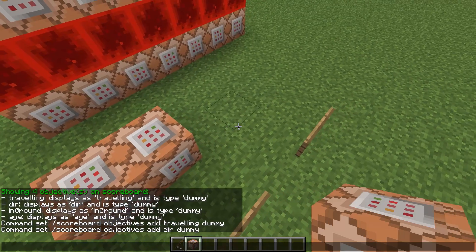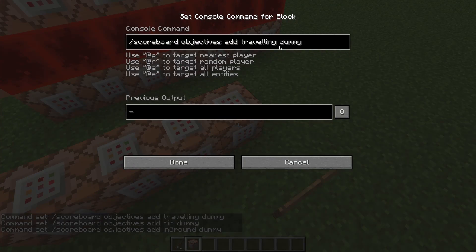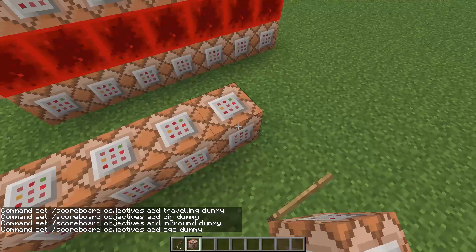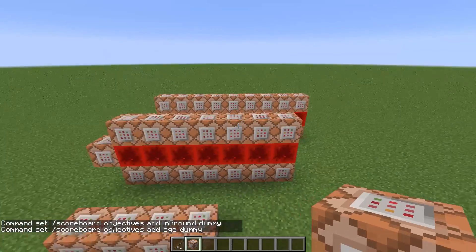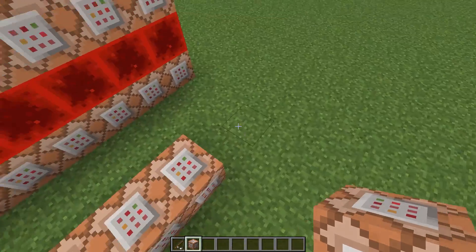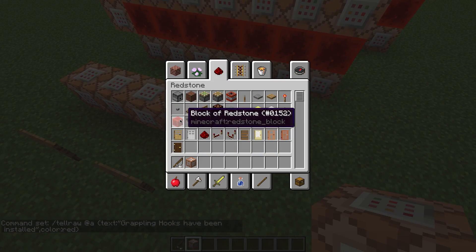So we simply write some scoreboard objectives add commands, which basically create all of those scoreboards that are necessary. So let me just put all of them in. And if we want to have some messages which are being sent to the player when placing down the one command, we can simply add some tellraw to these command blocks — for example, 'All grappling hooks have been installed,' and let's make it gold rather than red.